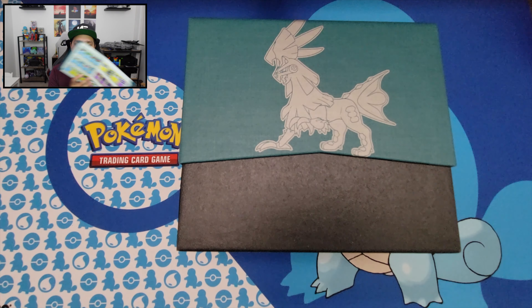We're basically halfway through the ETB with four booster packs left. Pack five: energy, Kakuna, Lairon, Dashing Pouch, Starmie, Houndour, Gastly, Corsola, Arron — and an Alolan Geodude as the reverse holo — and we got a Staraptor.